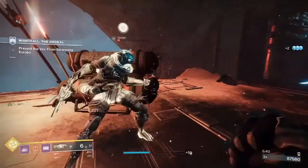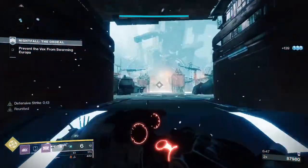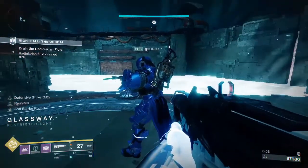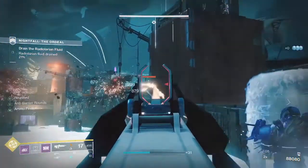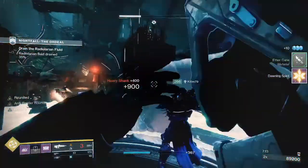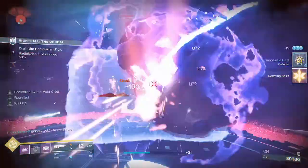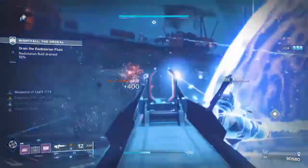At the Radiolarian Pit it's kind of like Exodus Crash — you step on the plate, wait for enemy spawns, then step off and pop supers and kill enemies. The main thing you need to know here is there are only two heavy shanks, so make sure whoever has the solar shield break is on top of that — those heavy shanks will mess you up. Also keep an eye on the vandals. Normally you step off the plate otherwise you get overrun.